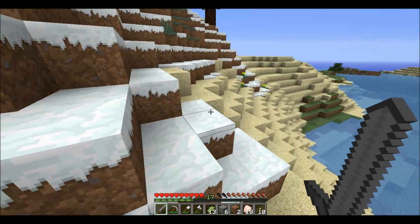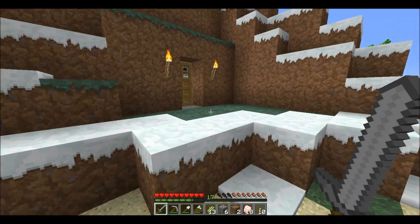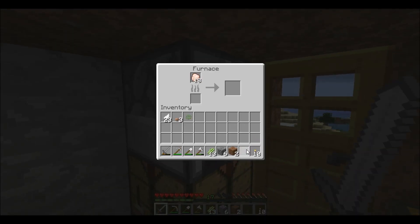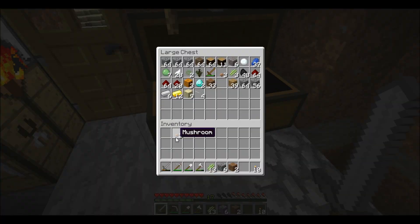Now we got some food — 18. Let's cook it. And then we should be ready. I have coal, three. Got a lot of feathers for arrows. Some mushrooms. Some reeds. Cobble, dirt.